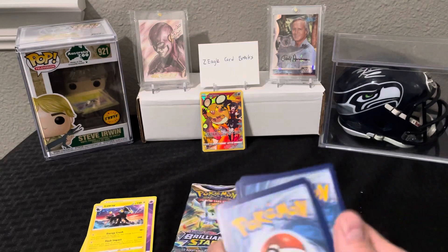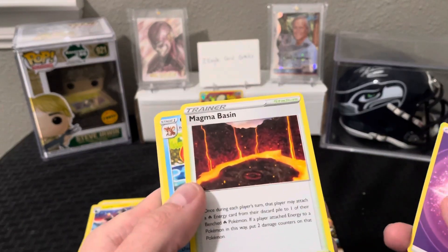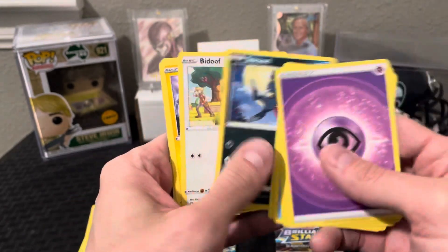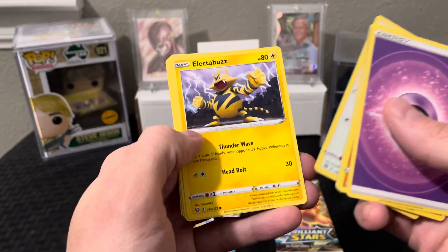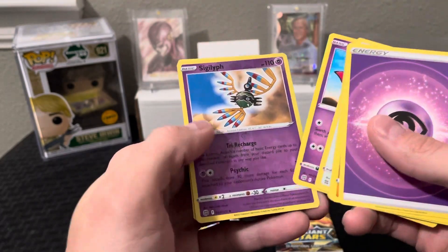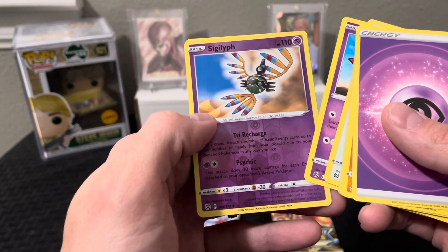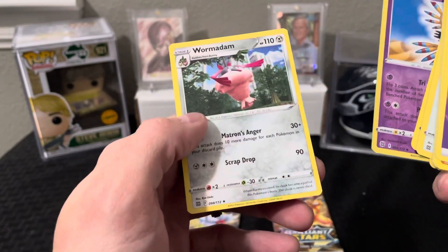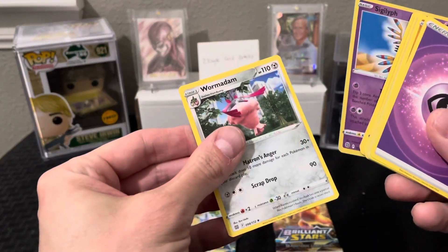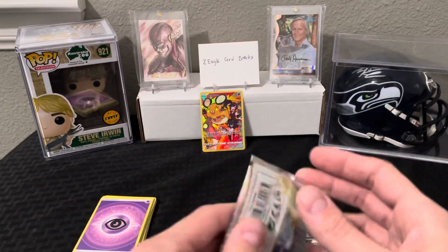The last pack for the Trainer Gallery cards didn't matter because we still got one even in a white pack. Pack three gives us Magma Basin, Bidoof, Electabuzz, Chimecho, a reverse hollow Sigilyph, and a non-hollow rare Wormadam. However you say that — Wormadam sounds like a swear word.